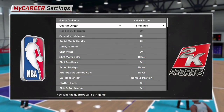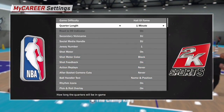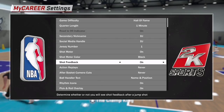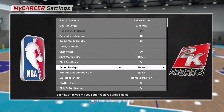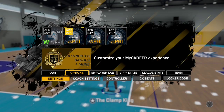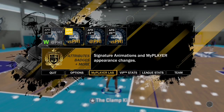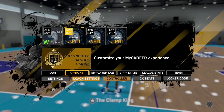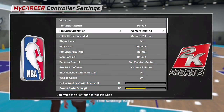Make sure you already have your quarter length set to five minutes, then push right on the d-pad and it'll go to one minute. This is how you get one-minute quarters. If you put it on Hall of Fame with one-minute quarters, you can keep playing games and get VC quickly — that's the first glitch.